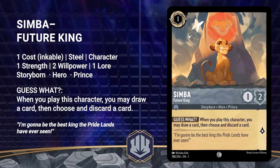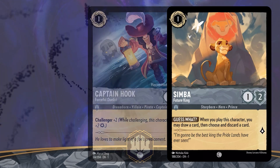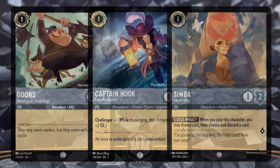Simba's Guess What ability is a great way to get some early card filtering in. We'll have to see how he measures up with the other low cost Steel characters, being Captain Hook and Goons. Having an early 2-2 on the board with the Goons is safer than Simba, in my opinion, and having Hook to challenge other low cost characters is an important early Steel drop. I'll have to keep testing Simba out to see if his ability is worth swapping for the lower strength.